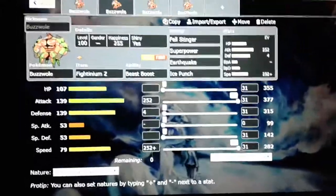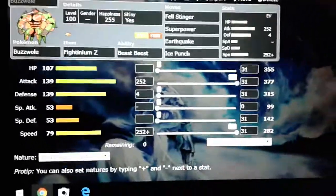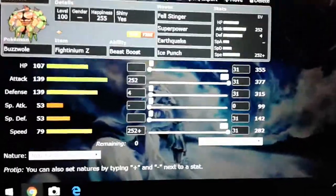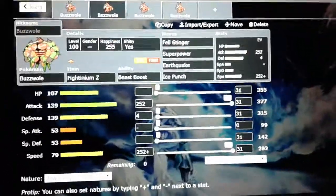Now, before Ultra Sun and Ultra Moon, this is the set that I ran — except it was Adamant nature. But for this set, I'd say Jolly nature, max speed, max attack, and use the Fight Z-Move. The reason why is because it just helps you get your Beast Boost going with that one super heavy nuke.